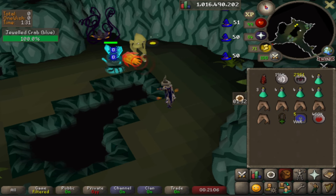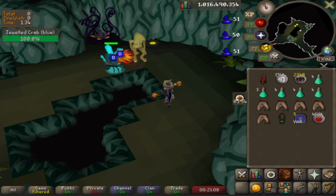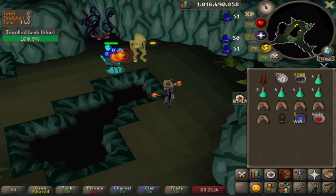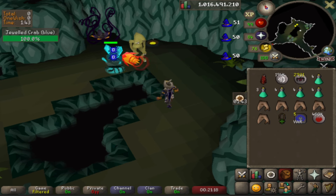If you really wanted to, before bed you could set up the splashing method, place something heavy on your arrow keys to keep the camera moving, and do this for 6 hours straight while you enjoy a good nap. You could wake up from your sleep and have gained 1.6 million XP.